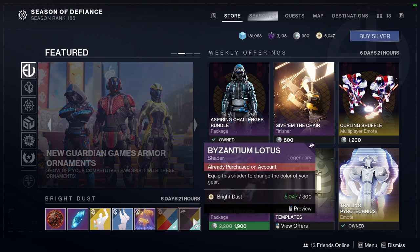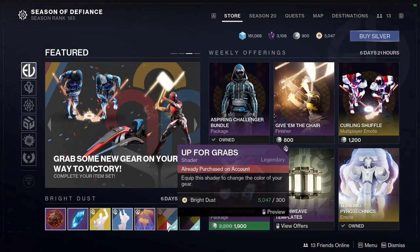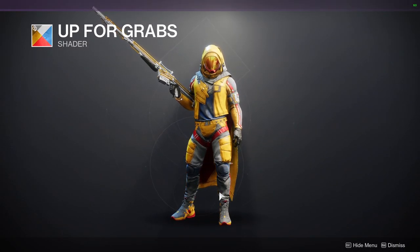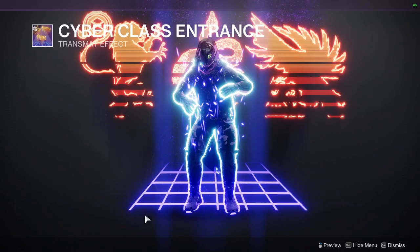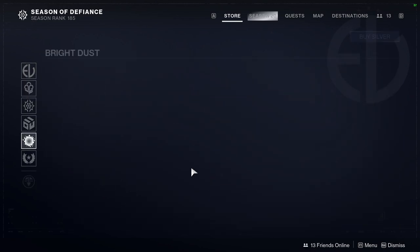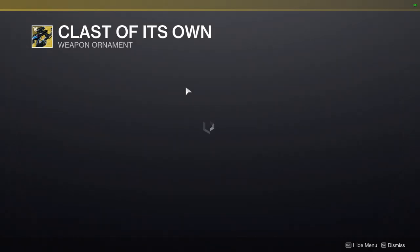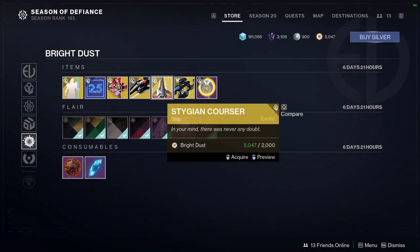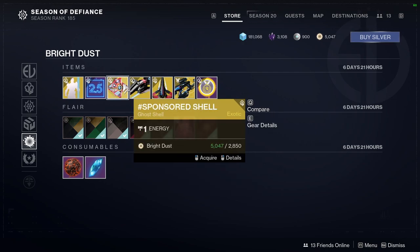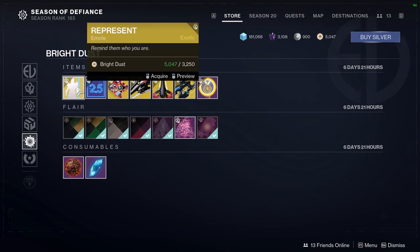For the stuff you can buy in Eververse, we have Byzantium Lotus, which is an OK shader. Up for Grabs — if you want to look like McDonald's, sure. Another Cyberclass Entrance, which is a pretty interesting transmat. We have Free Throw and Stand on Ceremony emotes. For the bottom stuff, Gold Medal Projection, Class of Its Own for the Vex Mythoclast — essentially just a shader. We have Stygian Corsair, a ship; Shadow Box, a Sparrow; a Ghost Shell; and Low Score and Represent for emotes.